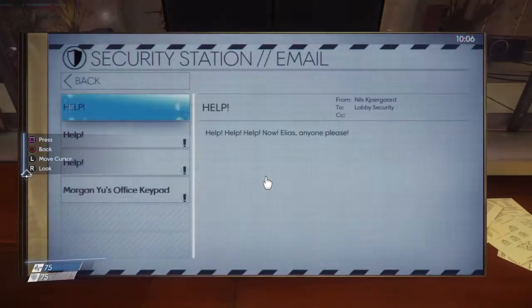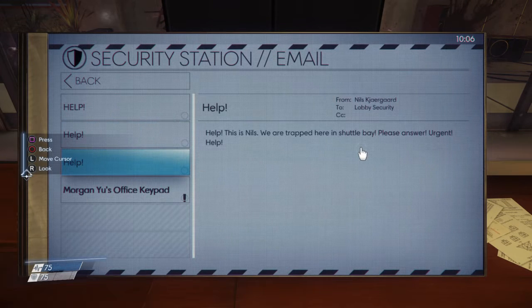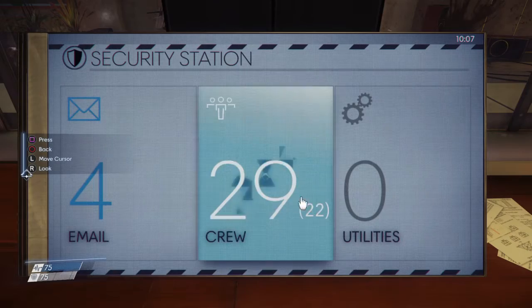Checking more emails: 'Help — Nils, this is not a hoax, life or death, help us please.' 'This is Nils, we are trapped here in shuttle bay, please answer, urgent help.' Another email about Morgan's office keypad — there's a recurring task for code changes. Morgan keeps asking what the current code is and when told, gives a blank look at a code set less than a week ago. He's just forgetting everything.